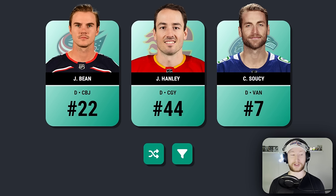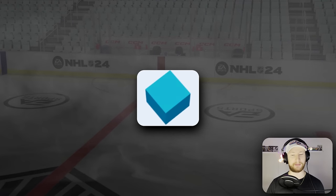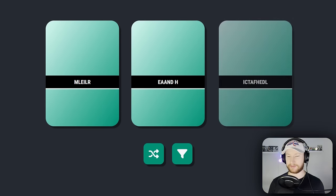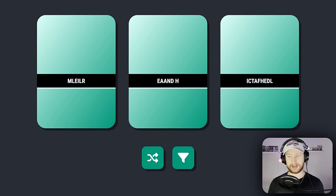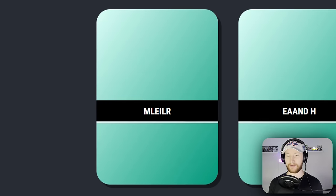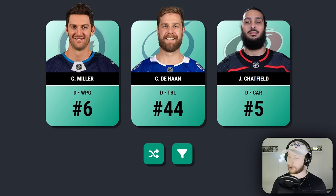Our defensive core is very interesting. Give me two — I'm pretty good with name scrambles. Asking, you shall receive. Watch, now I'm not gonna be able to unscramble any of them. Why is there a space? Oh, it's DeHaan. And on the left we have Miller. I just got the right, I'm pretty sure — Carolina, Chatfield. Let's take him. He also wears number five.